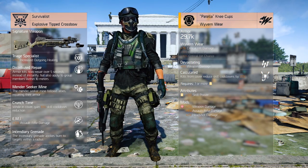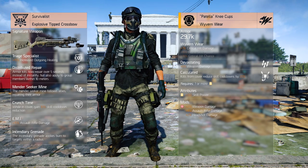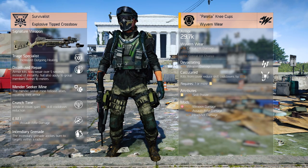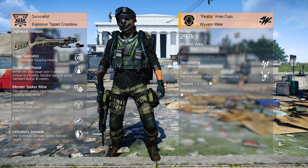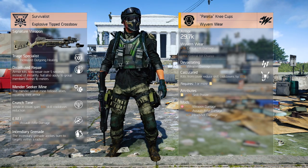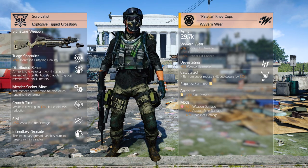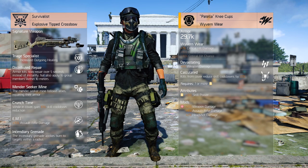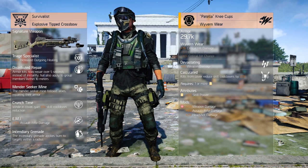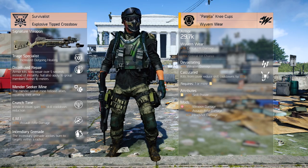The knee pads are a little less interesting. Although I first opted for Providence Defense to increase skill power, I've decided not needing any more skill power, selecting the Patella Knee Cups from Wyvern and Ware. As we'll only unlock its first bonus, we increase our critical hit damage. Its common talent will have to be offensive — Devastating — but you can roll an active talent as well. Linked to Utility, I've selected Calculated, which decreases skill cooldown by 20% when getting a kill from cover. It only rolls one attribute — skill power — and comes with only one offensive mod.